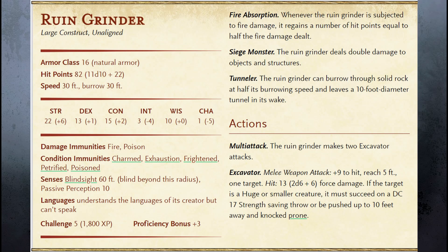The Ruin Grinder, as written, is a foe for tier 1 characters. It has an armor class of 16, 82 hit points (11d10 plus 22), a move and burrow speed of 30 feet, and is a CR 5 monster with a proficiency bonus of plus 3. The physical stats are fairly above average — strength is very high, dex is okay, constitution is pretty good, but intelligence and charisma are really low. It has an attack bonus of plus 9, damage bonus of plus 6, and gets 2 excavator attacks, each dealing 2d6 plus 6 force damage — not slashing, not piercing, not bludgeoning, but force damage.